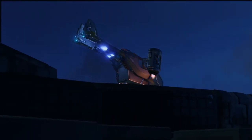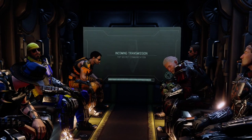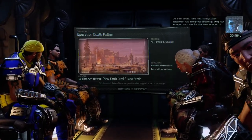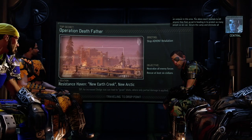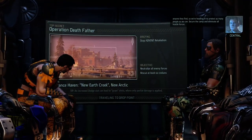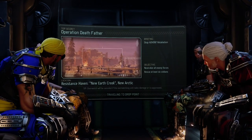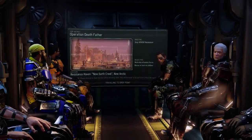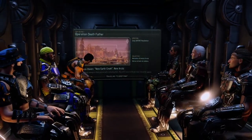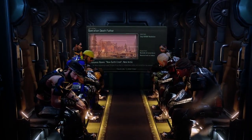So in this retaliation mission we need to rescue as many civilians as we can without losing any of our soldiers. One of our contacts in the resistance says Advent peacekeepers have been spotted conducting a sweep near an outpost in this area. The aliens won't hesitate to kill anyone they find, so we're heading in to protect as many people as we can. Secure the camp and eliminate all hostile forces. There's a large building in the center of the map - if we can quickly clear that out and use it as higher ground for Cedric that would be a great vantage spot.